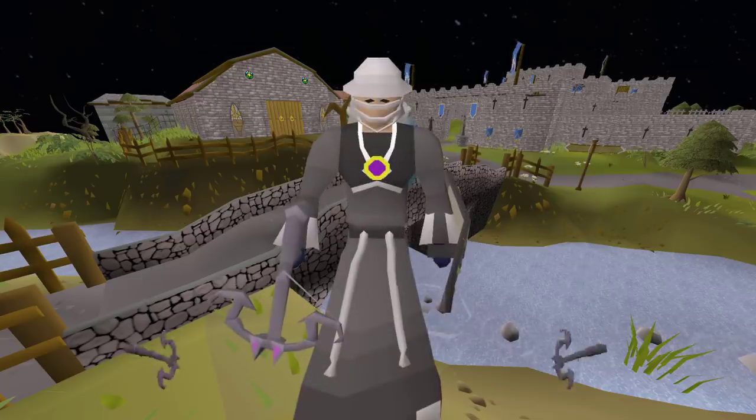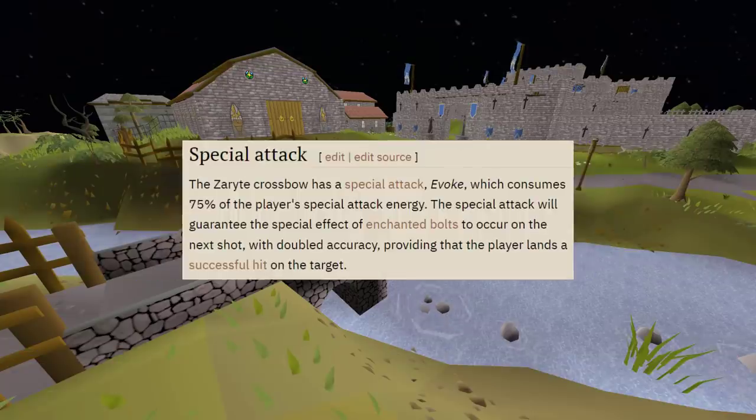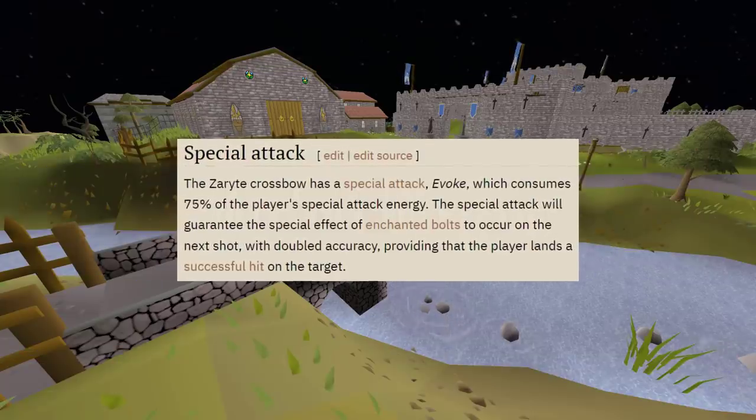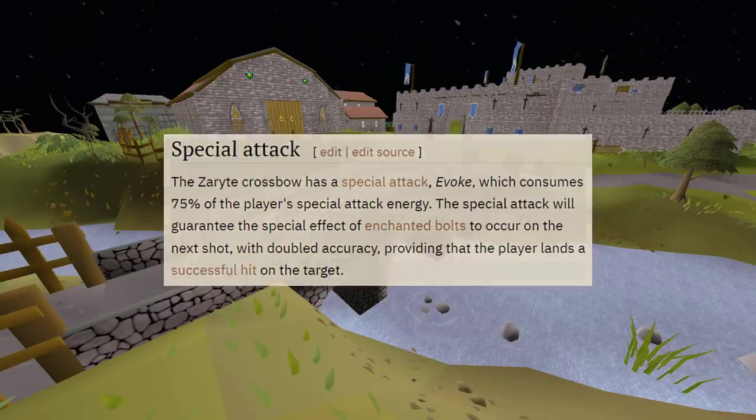This is the Zaryte crossbow. It costs over 500 mil and it strengthens the effects of enchanted bolts by 10%. The special attack guarantees the special effect of an enchanted bolt to occur with double the accuracy.